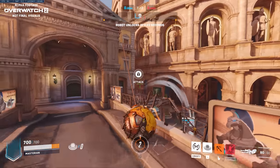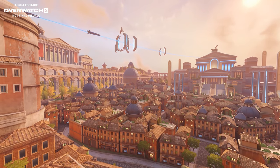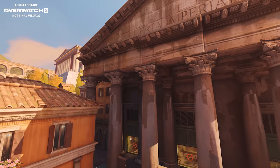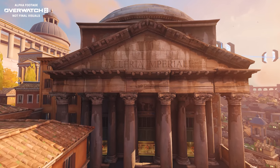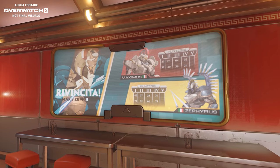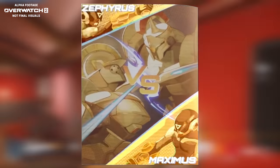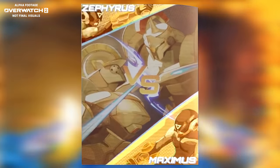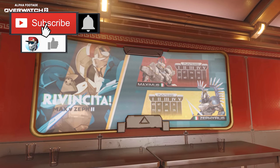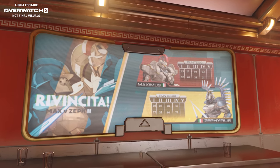Speaking of Zephyrus, now let's move on to the next brand new Overwatch 2 map: Colosseo Rome. Like Midtown, Colosseo has tons of references to real-world Roman architecture, structures, and locations, but today I'd like to focus specifically on the Overwatch-related details. The first and biggest of these are the new images we get of Zephyrus and Maximus. Previously the only image we had was a poster showing two robot gladiators in combat controlled by human pilots via a high-tech motion tracking system — but now that we have direct access to the map itself, we can see a screen in one of the sports bars giving us a lot more information.